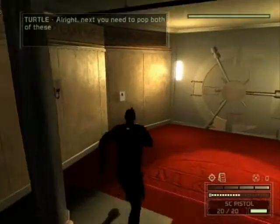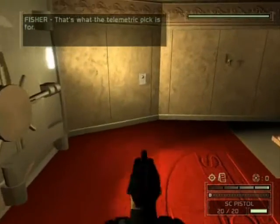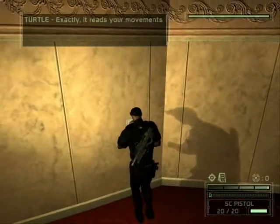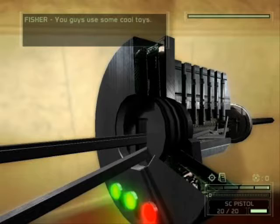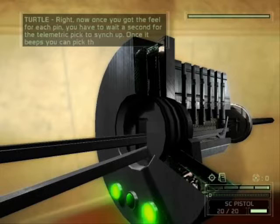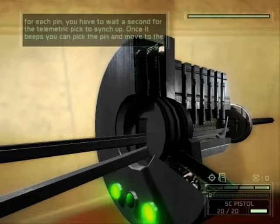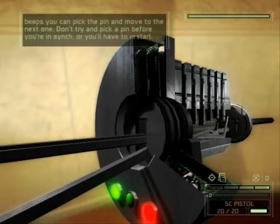Next you need to pop both of these locks at the same time. That's what the telemetric pick is for. Exactly. It reads your movements in one lock and mimics them in the other lock, real time. You guys use some cool toys. Now once you get the feel for each pin, you have to wait a second for the telemetric pick to sync up. Once it beeps, bobs your uncle — you can pick the pin and move to the next one. Don't try and pick a pin before you're in sync or you'll have to restart.